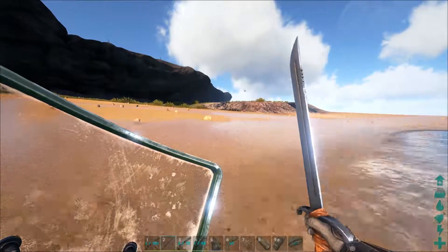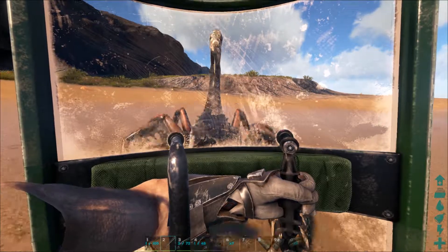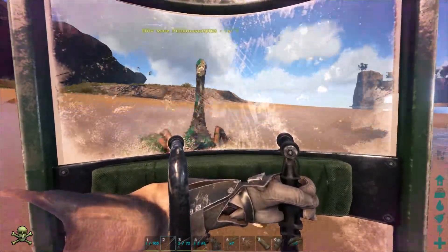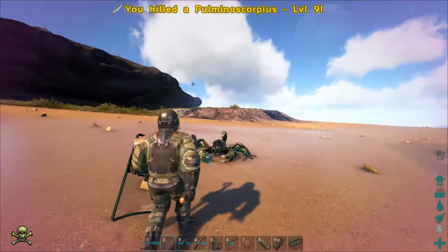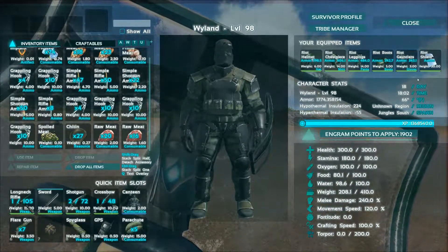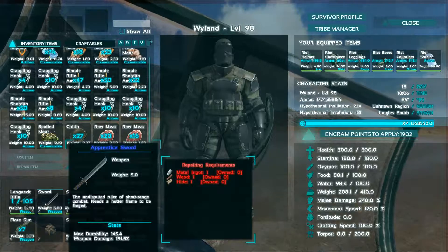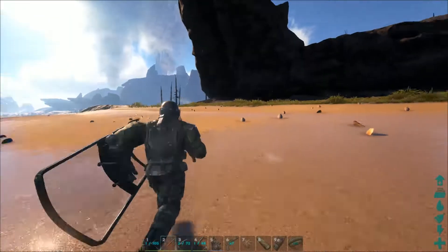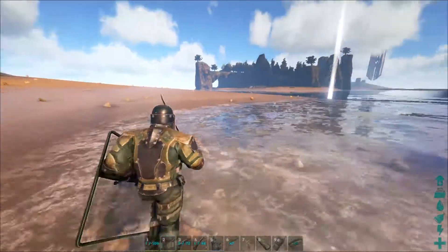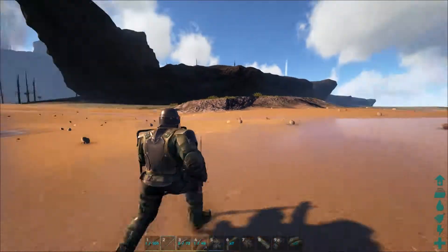I'll show you the shield I'm using in just a second after I take on this scorpion. The shield I'm using is a journeyman riot shield, and the sword I'm using is a princess sword. These are two items I found in the underwater drops on the normal server. You may have seen them in one of my videos showing the type of drops and where they're located. These are two items I had on the other server.